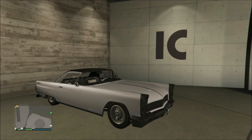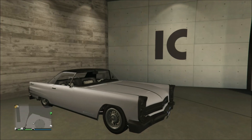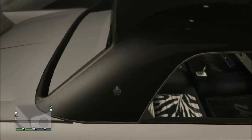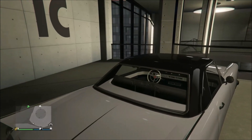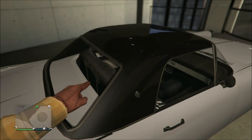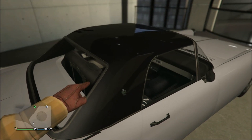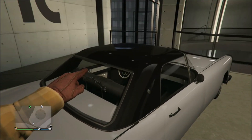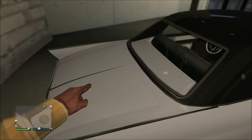Rockstar likes to foreshadow and give us sneak peeks of what's going to come out later on within future games or even updates. The Vapid Peyote had, from day one, animal-skinned type seats and brand logo stuff that you could put in the back windows. That stuff wasn't added until the Lowrider update, but the Vapid Peyote was able to have all this stuff right off the jump since day one.